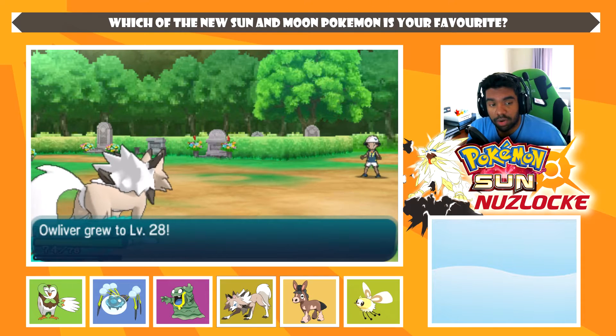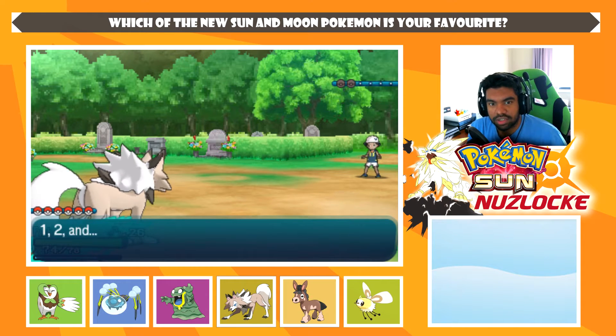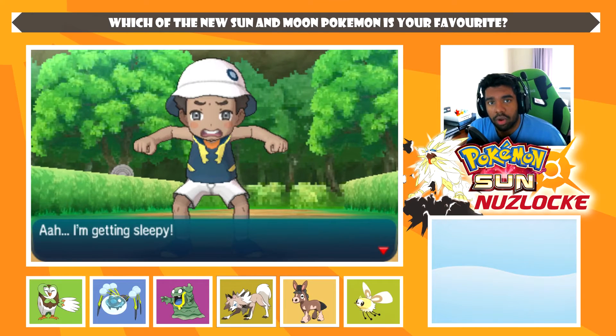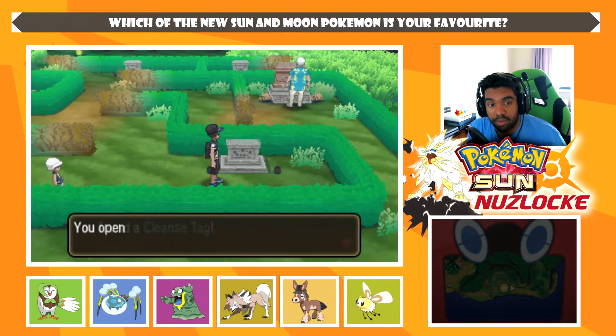Last episode I mentioned that Lycanroc is one of my favorite Pokémon of the generation — if not my actual favorite. Hakamo-o and Jangmo-o's line is a really close second. I love Hakamo-o. I don't think Kommo-o is as cool as Hakamo-o design-wise. Hakamo-o is the second stage, and I think it's cooler than Kommo-o. If Kommo-o were cooler, it would probably undoubtedly be my favorite.